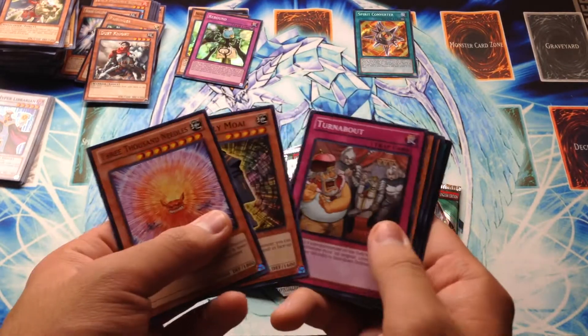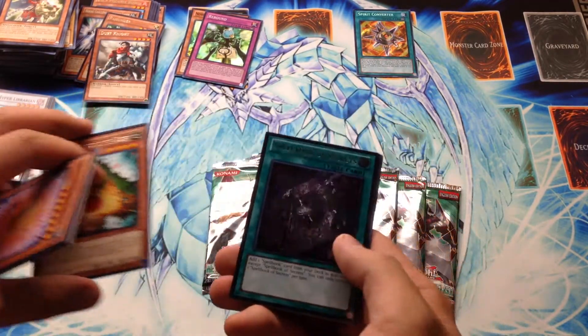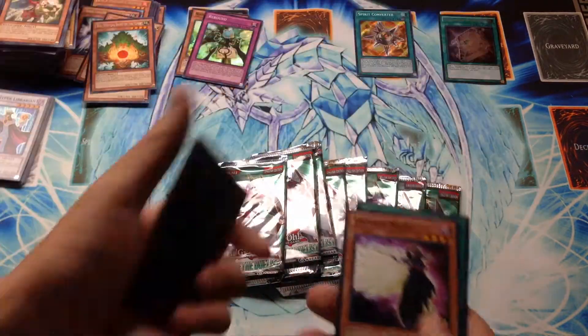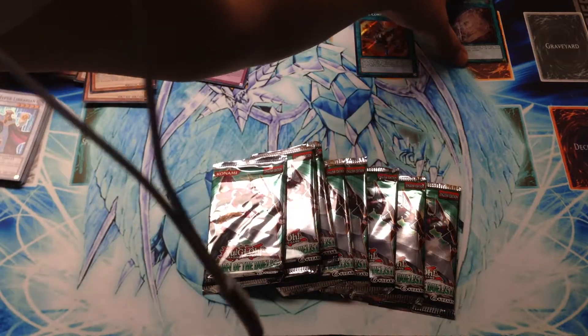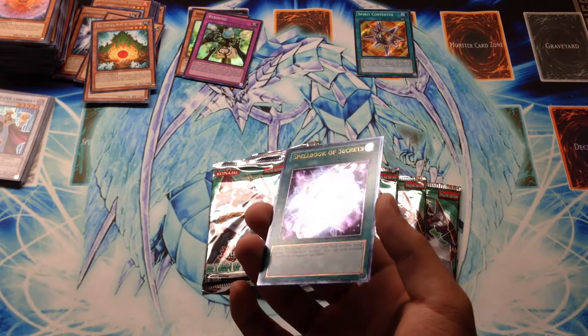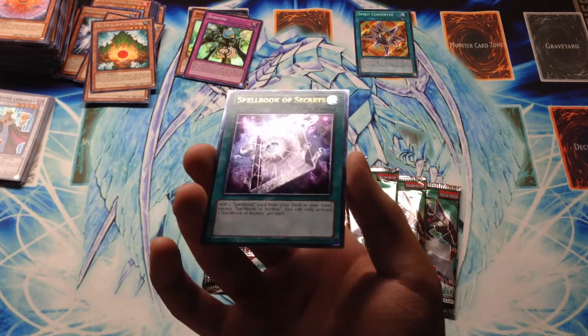Eco, Mystical Spirit of the Forest — oh sweet, an Ultimate Rare Spellbook of Secrets! We'll put that over there. Very cool. Let me show that just a little longer — it looks really nice. It's kind of hard to show Ultimate Rares with this lighting in my dorm, but still cool nonetheless.